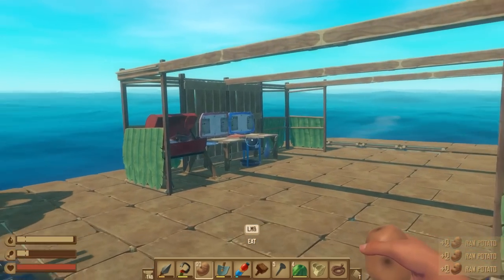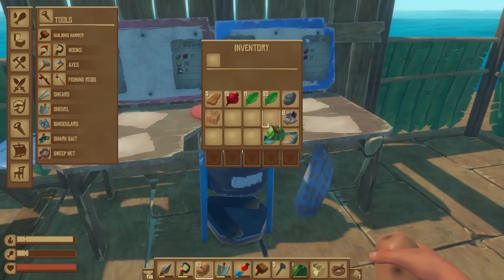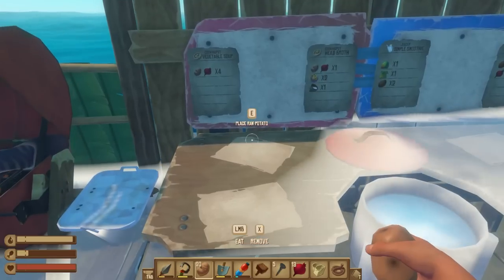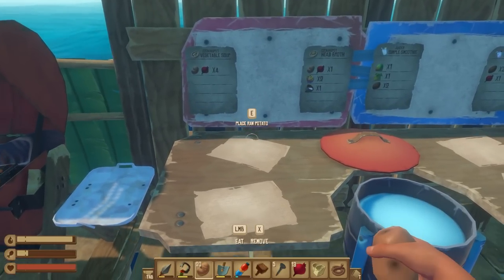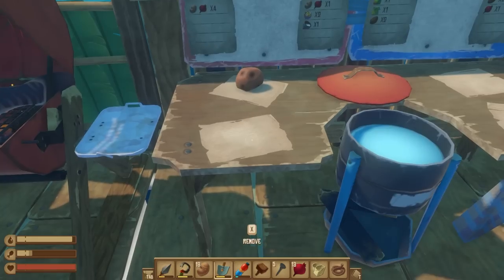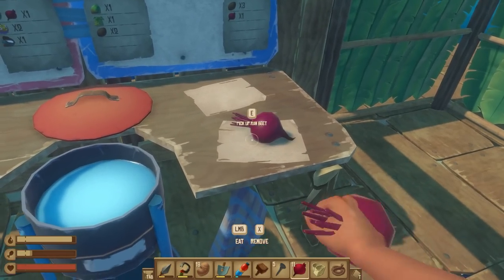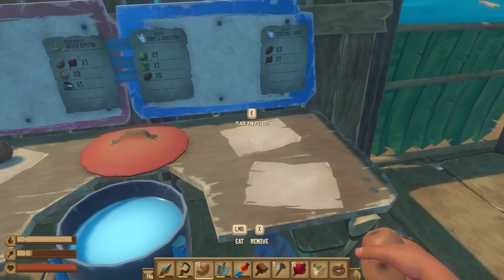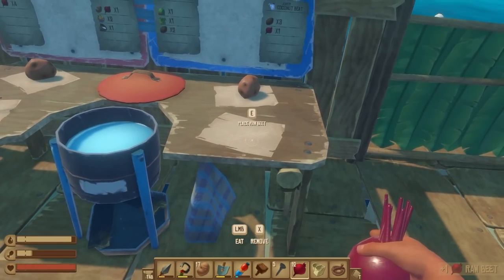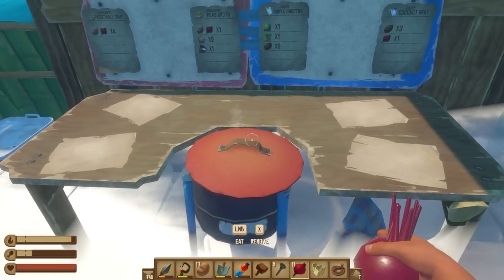One of the first things we're going to want to do today is to effectively get our cook area fully set up. Now don't eat the potato right now — it says potato and beet times four. I guess it's two potatoes and two beets. Place for a potato and place for a beet, then start cooking.